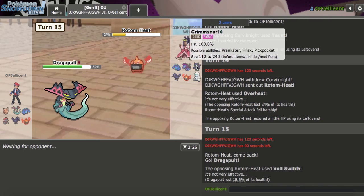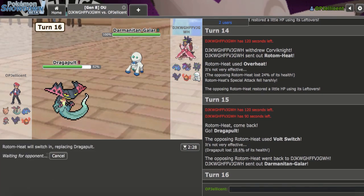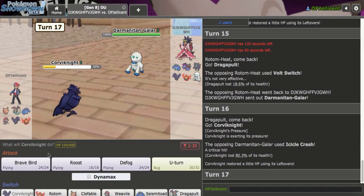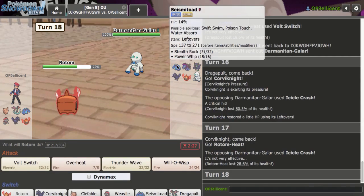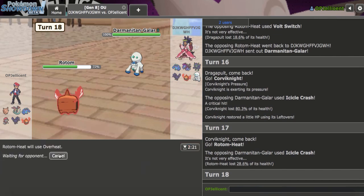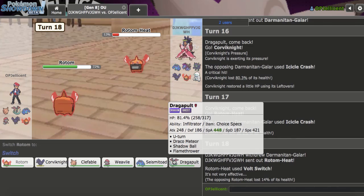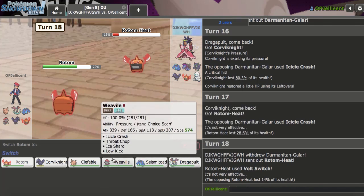They could get in Grimmsnarl now, which is unfortunate — I can't even U-Turn because they could have Sucker Punch. They go to Galarian Darmanitan though, which is fine. I'll go to Rotom. Now I allowed Seismitoad back in by doing all of this — they're going to U-Turn to get it in. No, they just click Icicle Crash instead. I'll go to Rotom again. I'm going to stop stressing about Seismitoad — if it comes in, it comes in. Let's Overheat, then Volt Switch. I think my Weavile can just win this with Icicle Crash in the end.